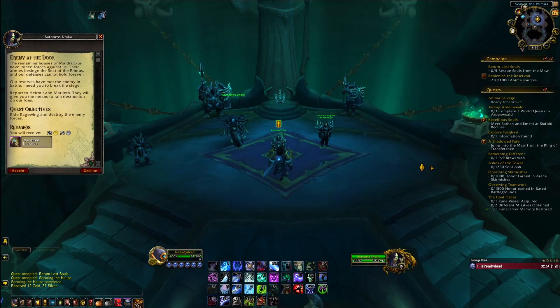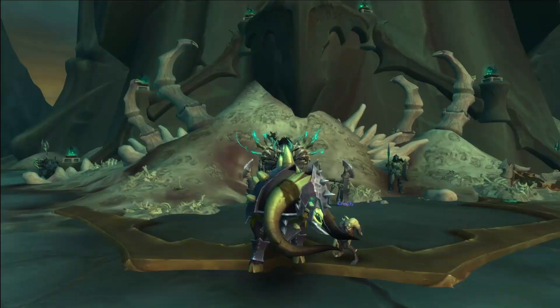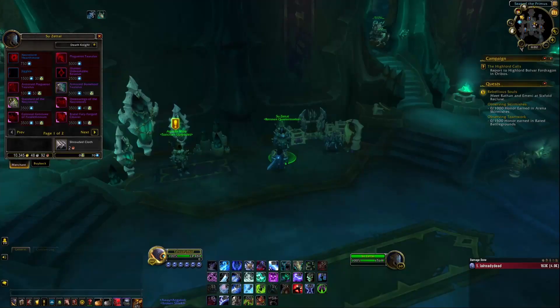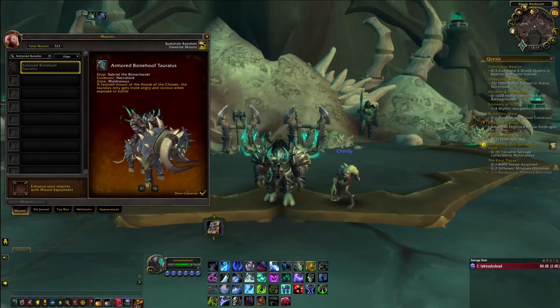Now we are on to the Necrolord Covenant mounts. You get the Warbred Tireless by completing the Necrolord Campaign Quest called Enemy at the Door. You get the Plague Rot Tireless by getting to Renown Level 23 and purchasing it for 5,000 Anima from the vendor called Zu Zetai. You get the Armored Warbred Tireless by completing the Necrolord Campaign Quest called The Third Fall of Kel'Thuzad. And you get the Armored Plague Rot Tireless by getting to Renown Level 39 and purchasing it from the vendor Zu Zetai. These are all the Necrolord mounts associated with the Campaign and Renown Levels.